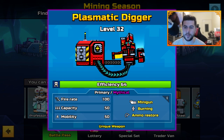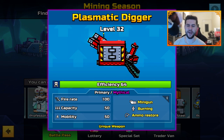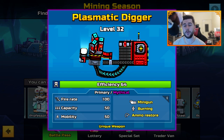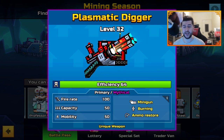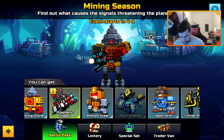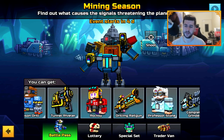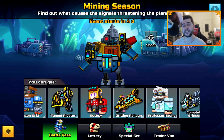The Plasmatic Digger is a Primary Mythical Minigun with Burning, Armor Restore, Fire Rate 100, Capacity 50, and Mobility 50. That thing looks insane. Credit where credit is due — Pixel Gun does a really good job on weapon designs. Gonna like this season.